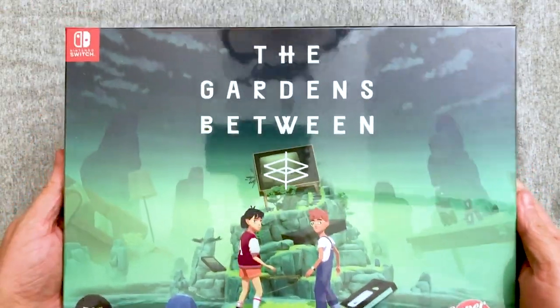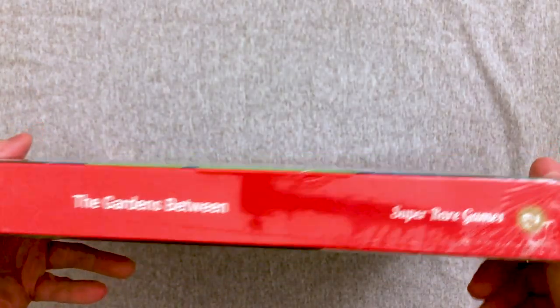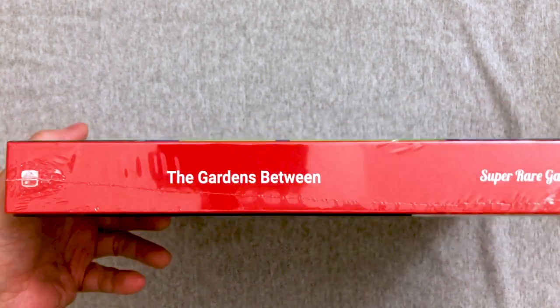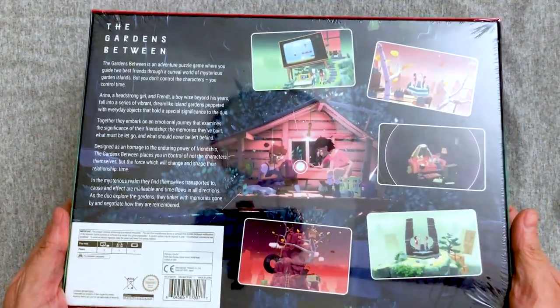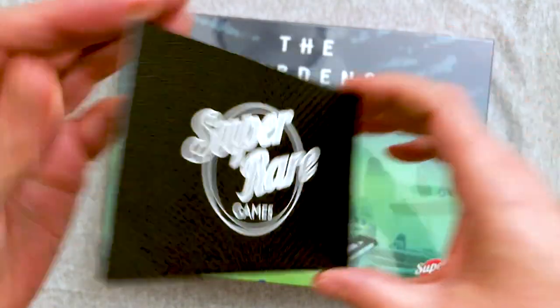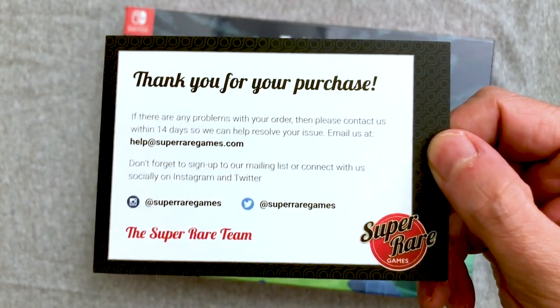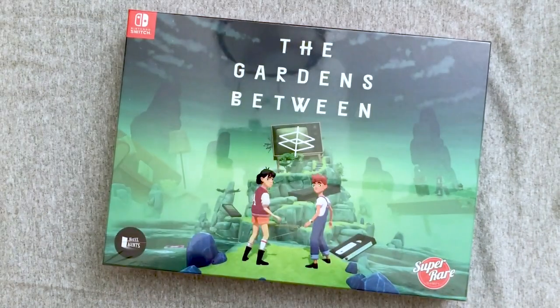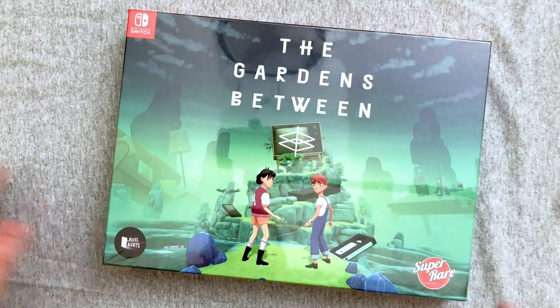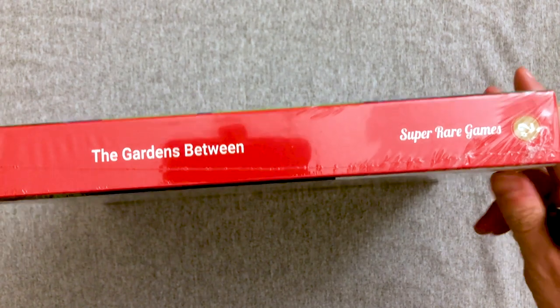It is The Gardens Between collector's edition by The Voxel Agents. This is collector's edition number two. I like that the box says number two even though the game is number 24 — it says number 24 over there. That is an excellent little detail. They always come with a Super Rare Games card, and you can check out their social media. Limited Run Games is my favorite, but Super Rare is a very close second — pretty much the only two companies I'll consistently buy from.